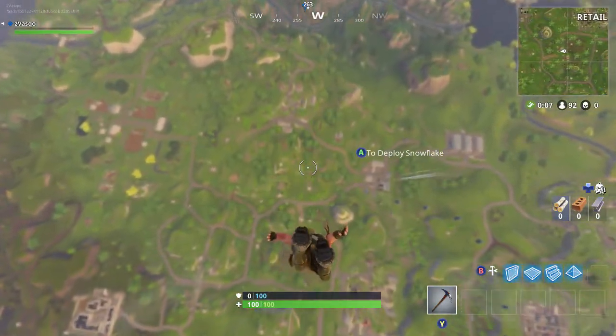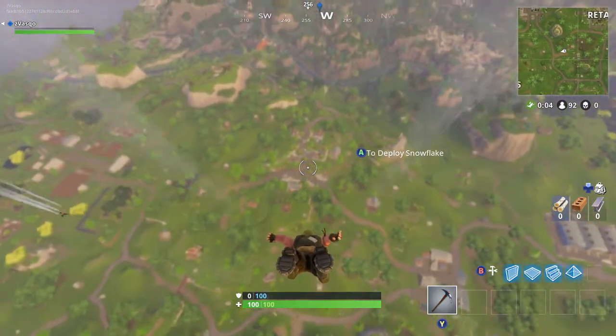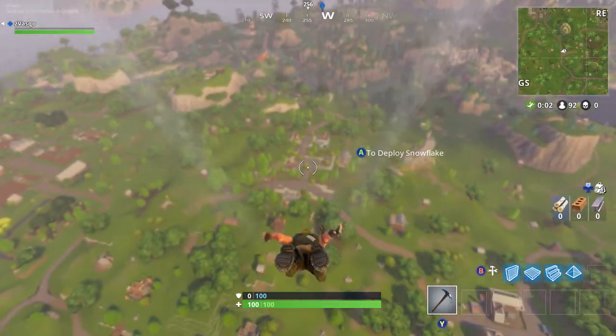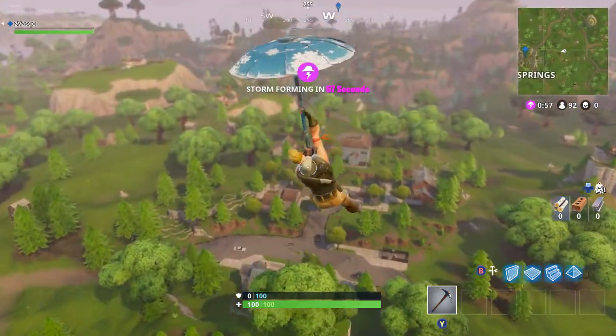So you can land basically anywhere, but I'm just going to be landing at Salty Springs, just because I like Salty Springs. Alright, so I'm going to get a gun real quick, and then I'll show you guys how to do the glitch.